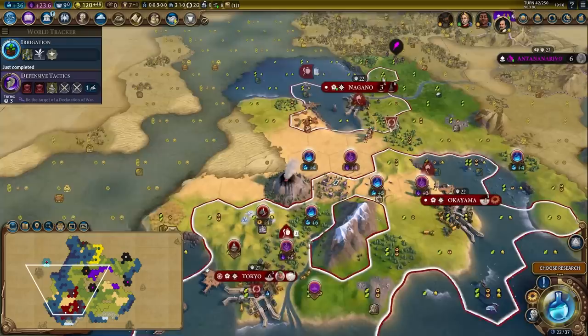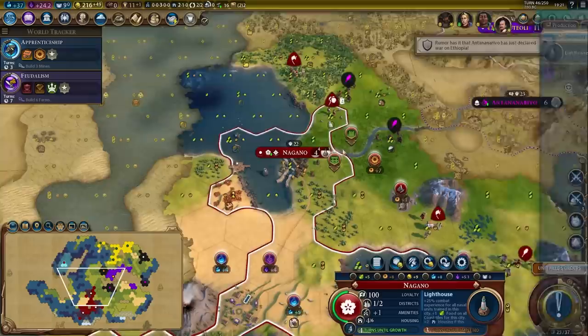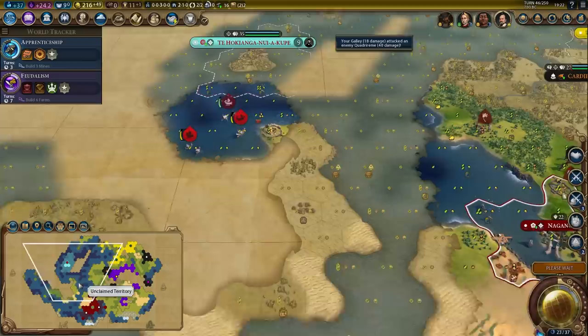I played a small test game with them — this is the civ I am most excited to play. This civ is genuinely busted. I can't wait to play Japan and really show off their power. Japan instantaneously gets launched into S tier because of their district adjacency and because of their internal trade routes. Just a super good civ. I love to see this kind of ability.